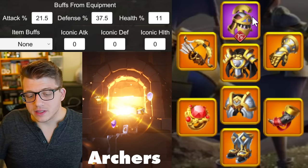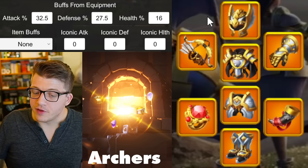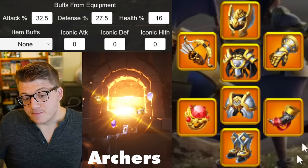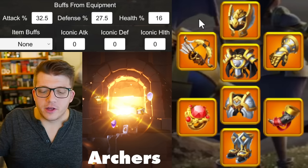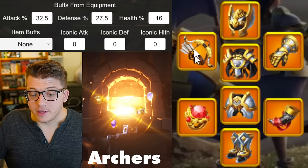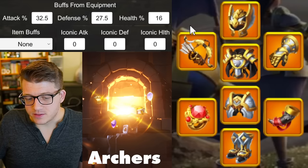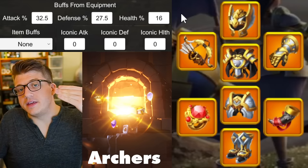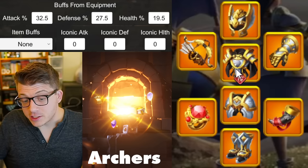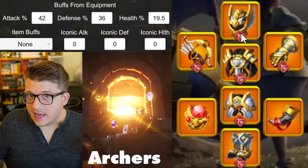Eventually you'll replace the boots as well, giving you the four-piece set bonus, and then finally you'll do your legs and helmet. This is a full six-piece archer set — no pieces from crystal keys. I did archers last in this video because there's really no great crystal key alternative. This is the best in slot that I would go for. This is the point where you'd start working on iconic tiers, then eventually the special talent years from now — mainly important for the chest piece, weapon, and boots, then helmet, legs, and gloves.